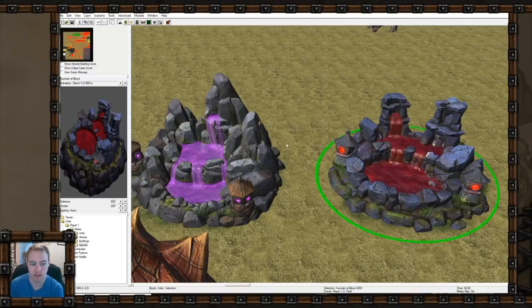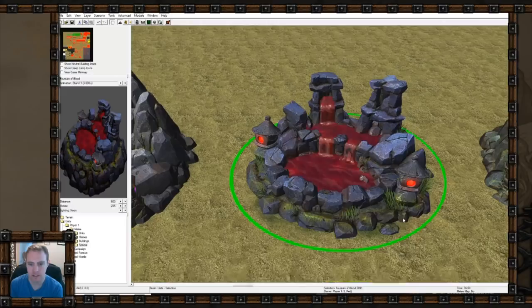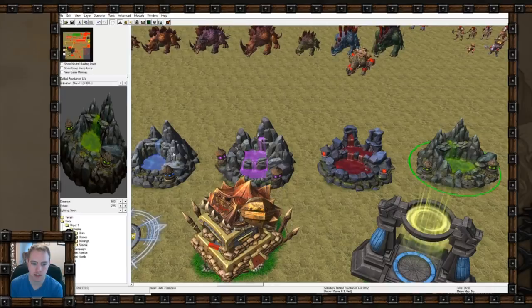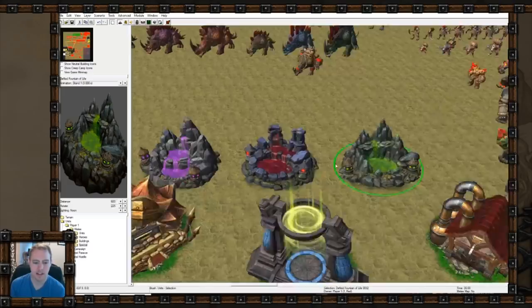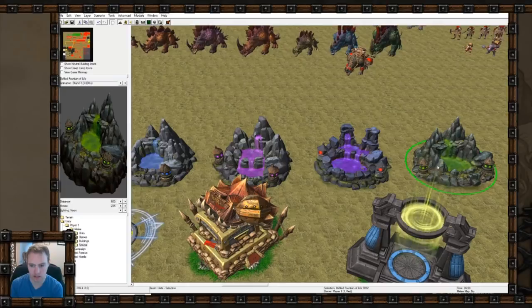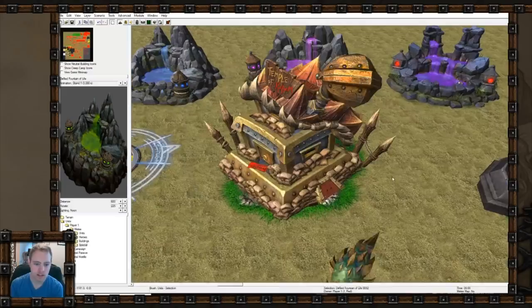Before the fountain of blood, I think they just used a fountain of mana and Mannoroth tainted it, but now it's properly done with blood. The defiled fountain of life looks different from the regular one too - they clearly wanted to make sure each thing looks unique, not just a color change but actually visually distinct. The goblin laboratory looks exactly the same except it says 'Temple of Kaboom' instead of 'Temple of Boom' - I'm not sure why, since that was a reference to Temple of Doom from Indiana Jones. The waygate looks way different and I like it - it almost looks like the mass teleport animation cylinder matches with it.